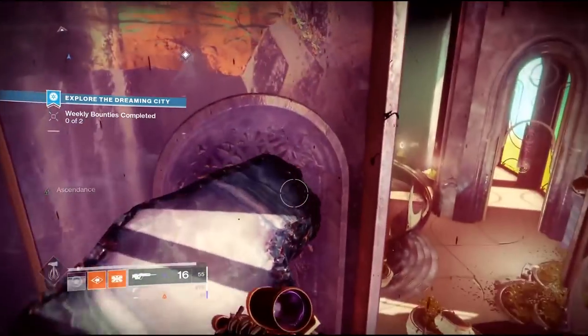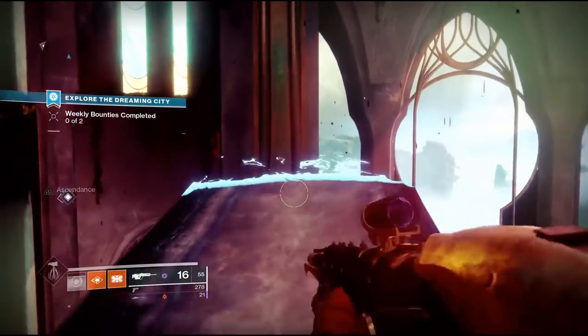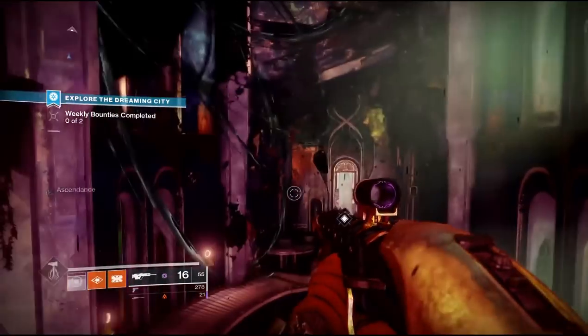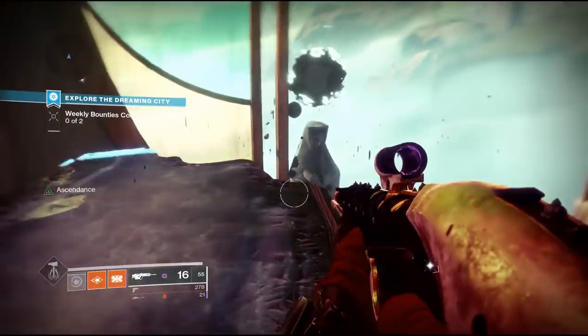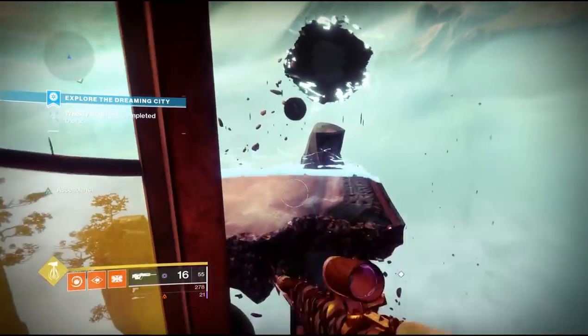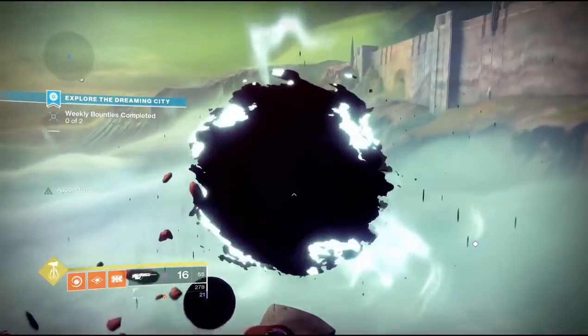Now there are a couple different spots that you spawn in when you jump through the portal. You want to look for the one with the crystal behind you — when you spawn in and you turn around there will be a giant crystal. That's where you can find your first Corrupted Egg.